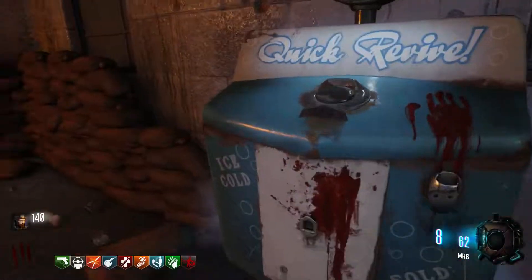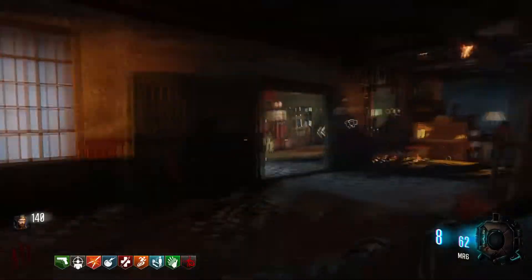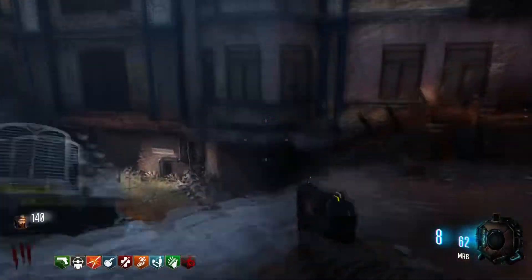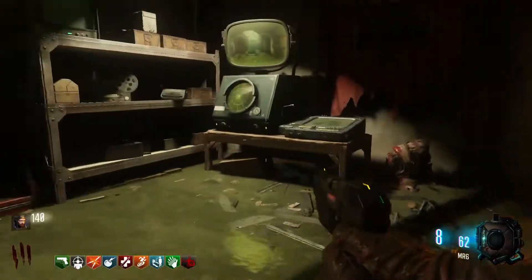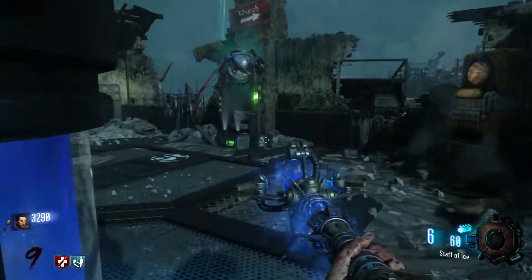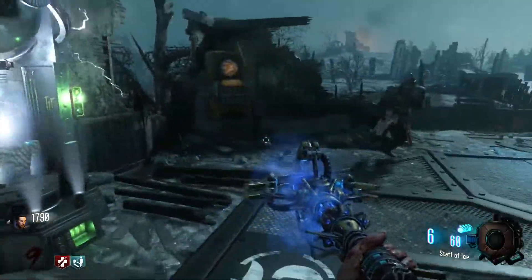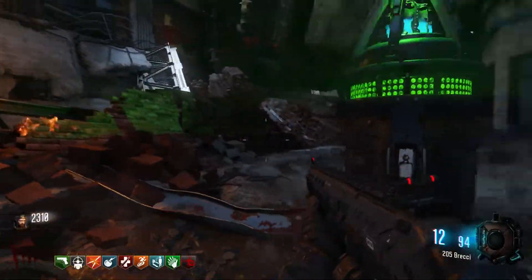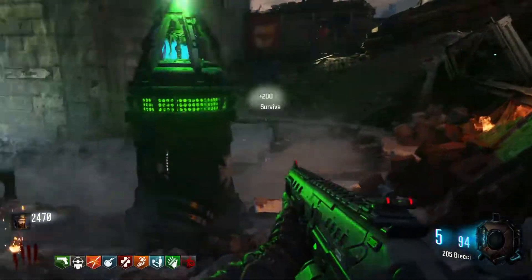If the Aether story was to return in some fashion, it only makes sense to have multiple perk machines that allow players to have full control of choices in-game rather than having to choose within menus. These perks should include the majority of the Black Ops 3 perks and a few key BO4 perks. The Wonder Fizz machine can also return so that any new perks they want to add to the Aether story can just be added to that machine. This way will always be the best way to showcase perks within the Aether story, as it only makes sense story-wise.